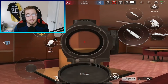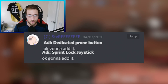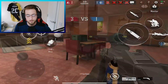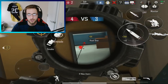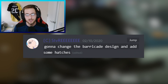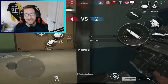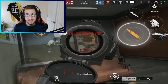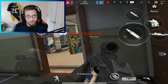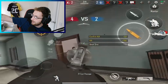He has also added a dedicated prone button and a sprint lock joystick. If you're not familiar with a lock joystick — for example in Call of Duty Mobile or PUBG Mobile — if you push up on the joystick there's a little button you can lock it so it auto-sprints for you. This feature is now being added to the game. Lastly, he's going to change the barricade design and add some hatches. I can confirm I have seen the new hatch design and it looks very good — completely different to Rainbow Six Siege or Area F2, with brand new textures.